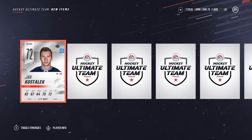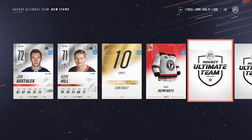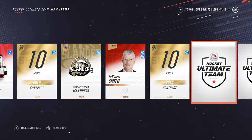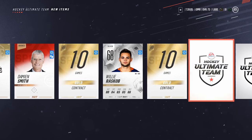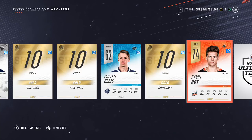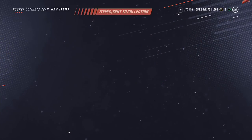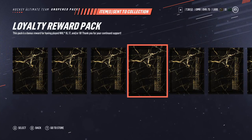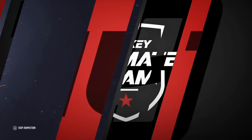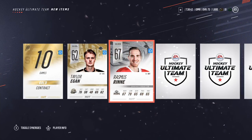If you don't get any gold players there's really not any point having these. I don't need silver players because in a couple of days I'm just going to have all the players I need. Jan Kostelek, a contract, the Quebec Ramparts, the Charlestown Islanders, Damien Smith again — already getting duplicates — Willy, contract, Colton, Kevin Roy. So we did get a gold player, but he's with the AHL — Kevin Roy, 74 rated. It's better than nothing, but I would actually like an NHL caliber player, please. These reward packs are much worse than the last few years — I was getting like Jonathan Quick in these packs.